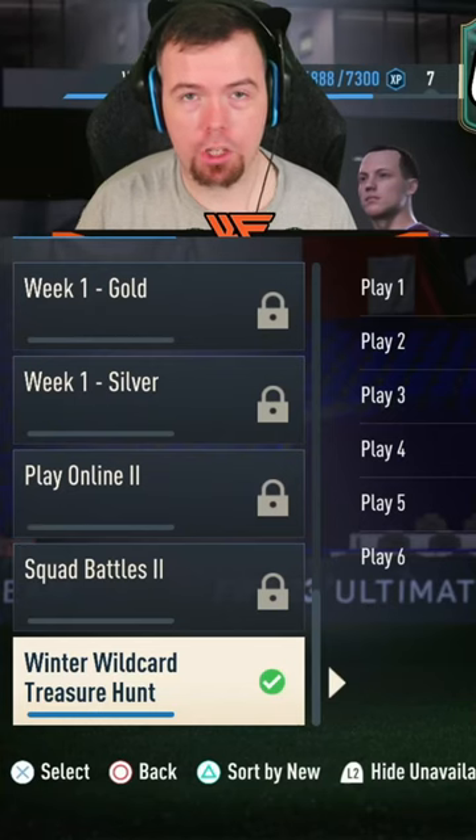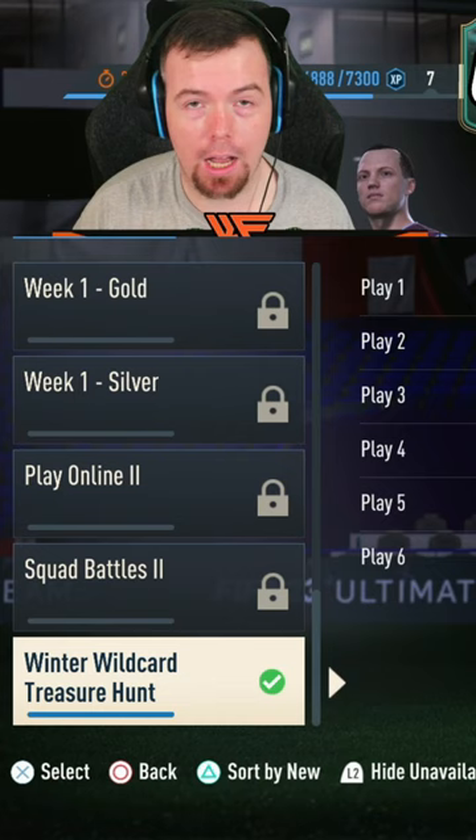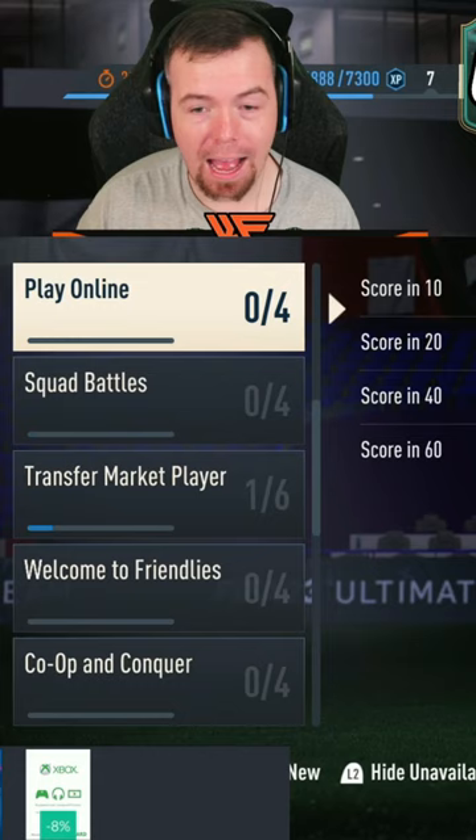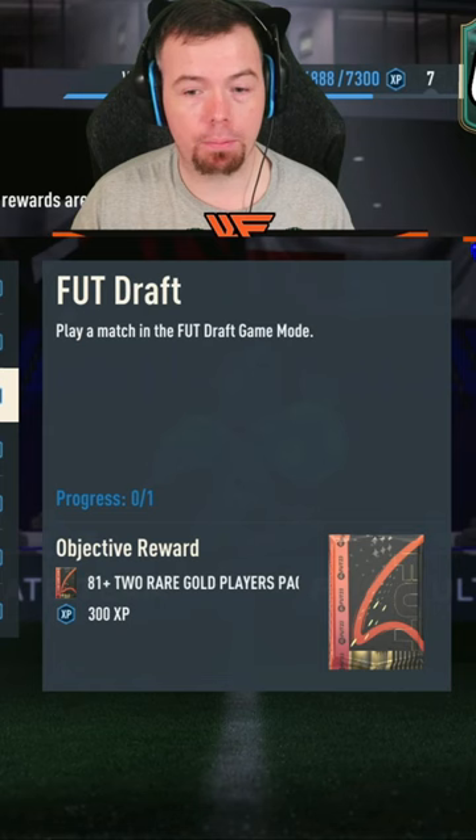A special shorts to help you understand how to unlock Randolph and Klaus in the objectives. The first thing you need to do is complete the Winter Wildcard Treasure Hunt One - which I didn't know about. All you need to do is play six games and you get a swap token for that. Once you've done that, it unlocks Treasure Hunt Two.